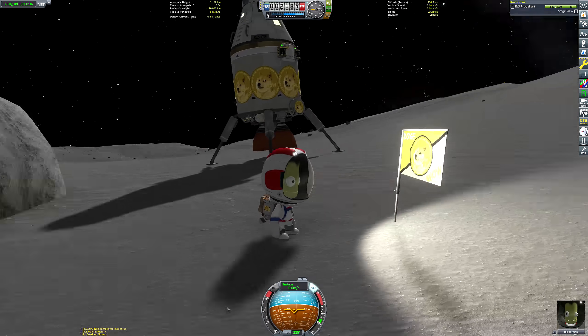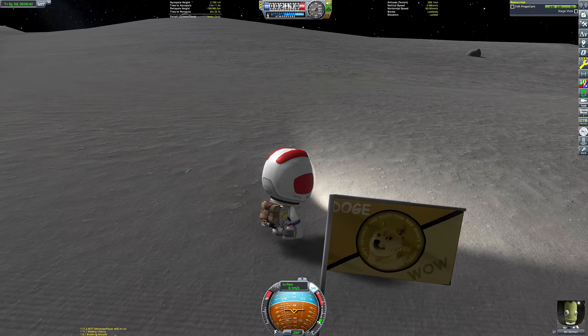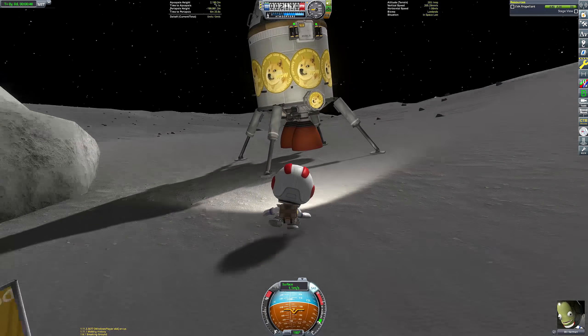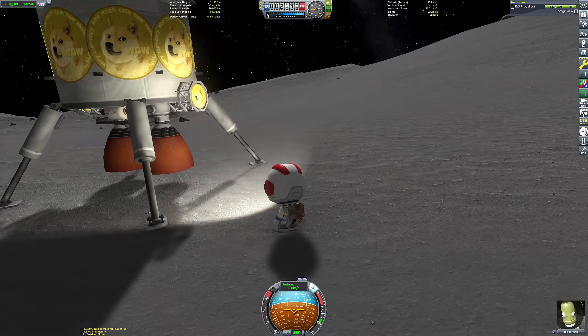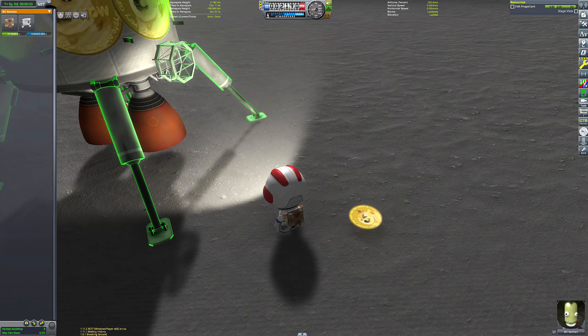Admittedly, these rockets don't exist in real life. Kerbal Space Program, as we know, is a completely realistic physics simulator. Anyway, I joke of course. Now it's time for the big moment — we're going to place the literal Dogecoin on the surface of the Mun. Everyone, please stand as a sign of respect.